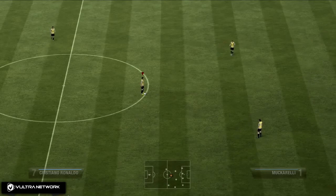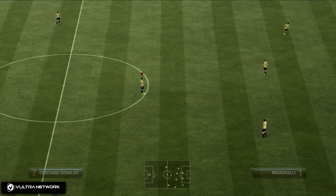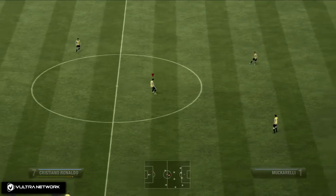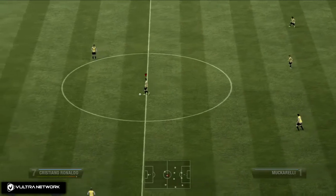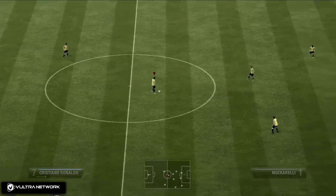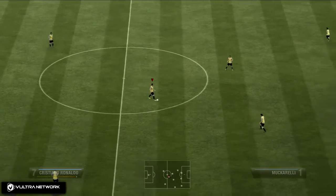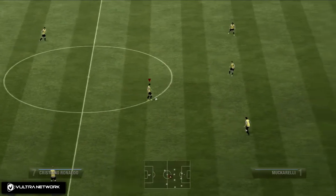For the 180-degree scoop turn, hold LT and do XA again — hit X then A fast, hold them both — except instead of going to his 90-degree left or right, you go 180 degrees, which means straight left or straight right on the joystick.